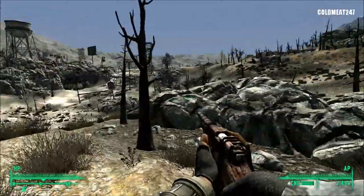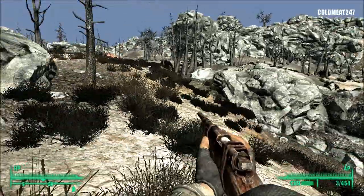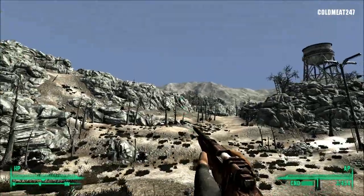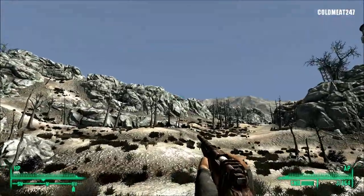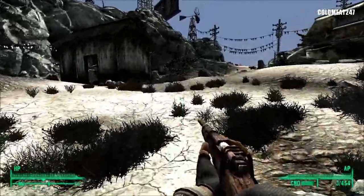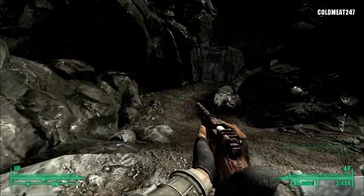This is Little Lamplight — we made it. There are normally big monsters here. Just gonna look around and make sure. Something blew up there. You can see shots in the air. So we get here — that's part of our main quest by the way: go to Little Lamplight, discover the place, get experience. Almost level 23.